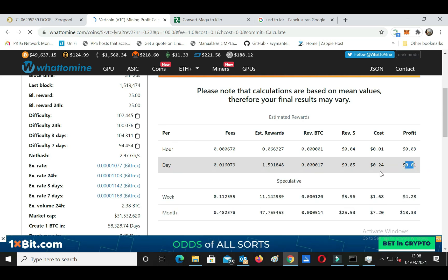You can see that we can still get a profit of $0.60 after deducting the electricity costs.